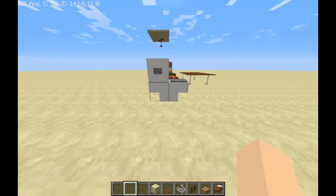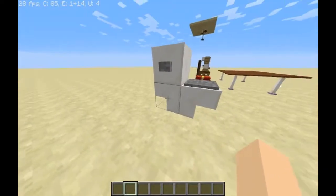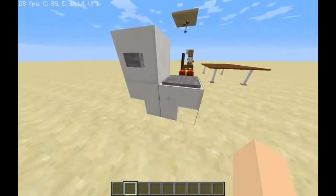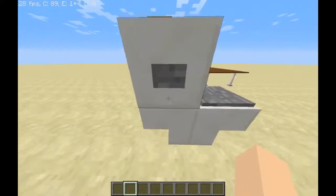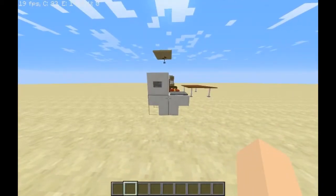The next one I'm going to show you is a toilet. What you're going to want to do for this is use two upside-down stairs facing the opposite way with a block on top, a button, and a pressure plate. It looks rather nice and I'm going to give you guys a side view.